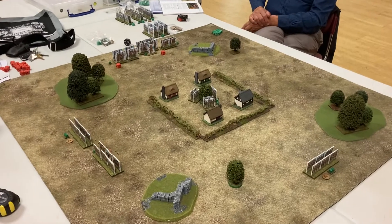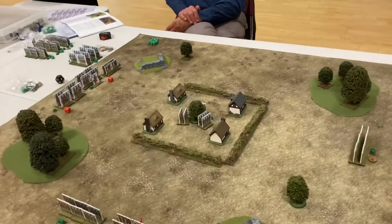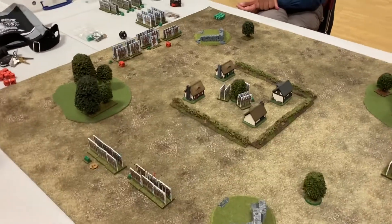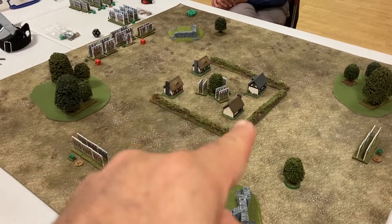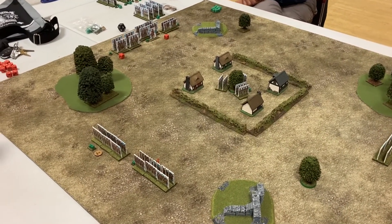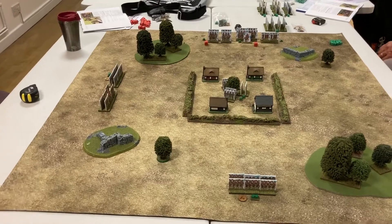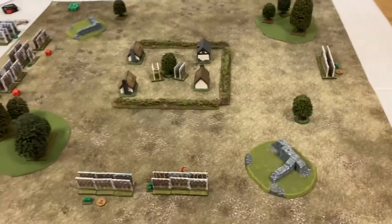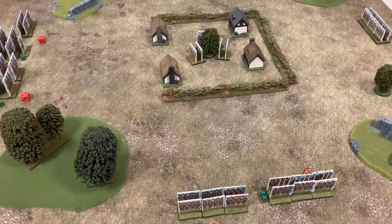Right, back at club again this week and another game — Pikeman's the Mets. We're playing the scenario 'Beating Up Quarters.' I'm playing parliamentarians and I'm attacking while Mike's royalists are held up in a village. I need to burn the poor buildings down without losing more than half of my troops. I've split my troops into three attacks, with the risk being that the general can only be with one. Mike's disadvantage is his general is asleep and he only starts off with a small unit on guard. Game on.